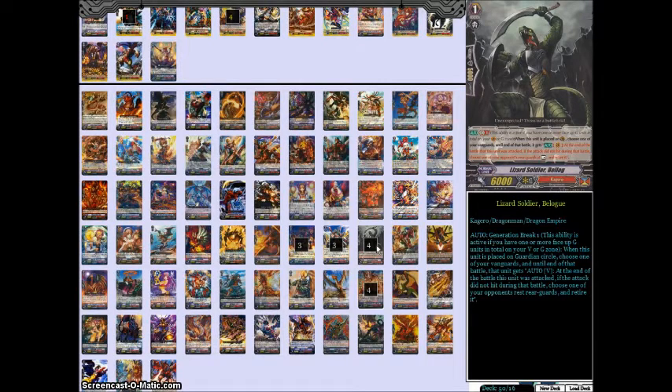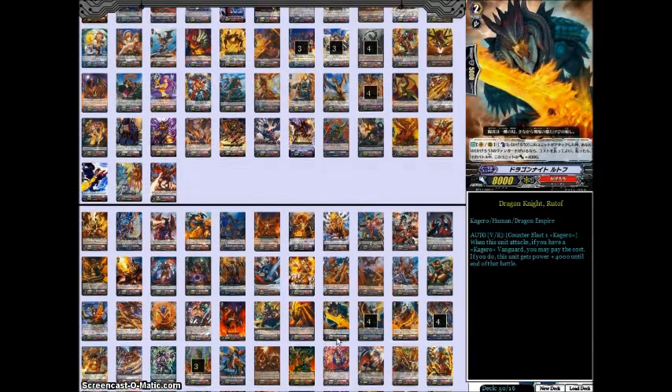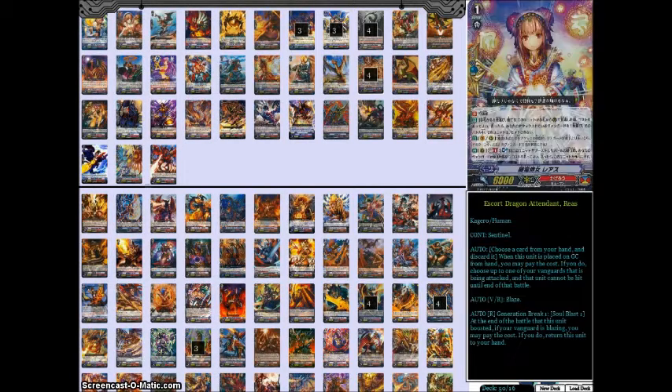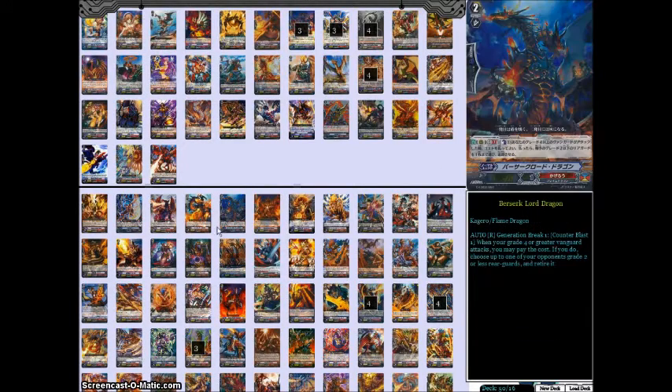Why this card is featured in this build is that combined with your G-Guardians making it easier to block Vanguard attacks, you can basically punish your opponent for playing certain combo decks by killing their rearguards before they can stand back up with stand triggers or stand effects, which makes this very strong against Nova Grappler. You can also use this to pick off back row rearguards, but the main reason is to help trigger Hulk Roar Dragon, whose effect triggers when your opponent's rearguards are put to the drop zone. You kill one of their rearguards, and then Hulk Roar Dragon kills off the other one.